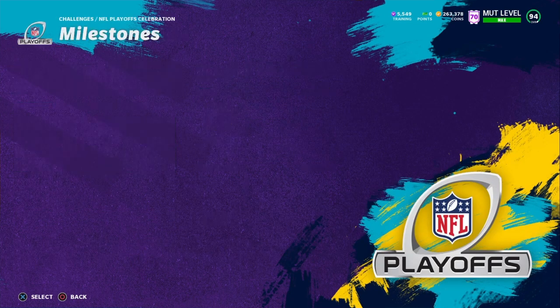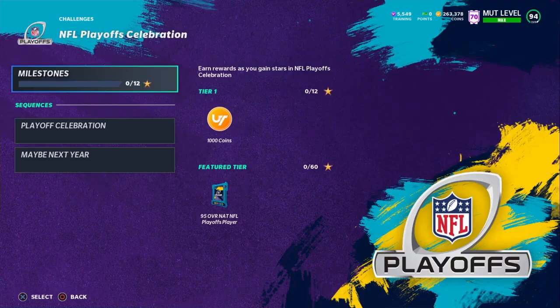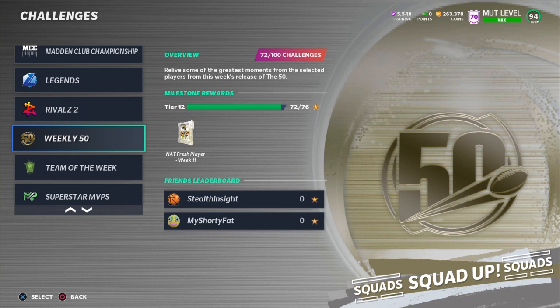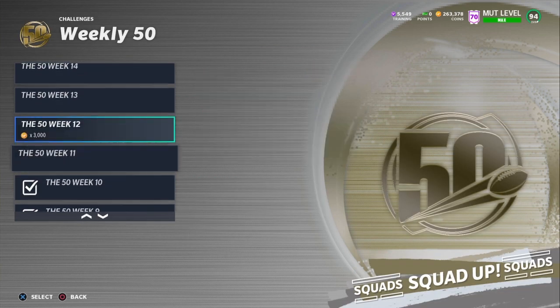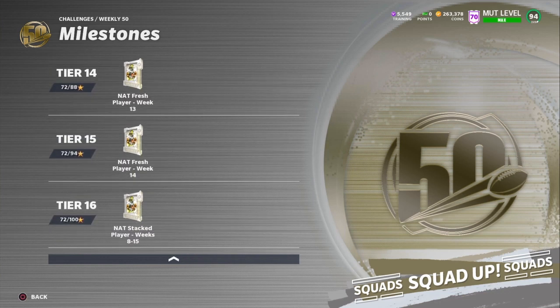These playoff celebration things are not terrible — they're only good because you get a free player, a free 95 overall. All you have to do is get 60 stars, super easy. Recommend you guys do that if you're looking for a free player — really good for no money spent. Also to save yourself some coins, you're gonna want to finish these weekly challenges because you get a free 96 overall card that you can pick yourself at tier 16, roughly week 15. You can get Randy Moss, Deion Sanders, Lawrence Taylor, or Michael Vick for free just from picking that pack, so make sure you guys do that.